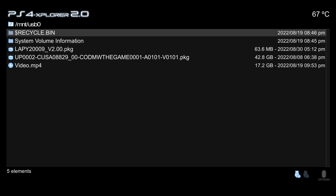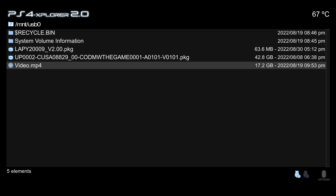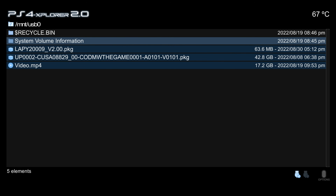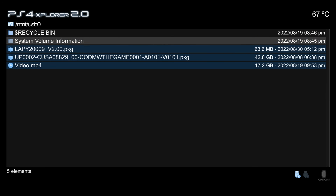You can press left and right on the D-pad to switch between connected USB devices. Pressing triangle gives you the options for the particular file or folder selected. You can also select multiple files by hitting R1 to multi-select — any action like cut, copy, or paste will then apply to all selected files. Press R1 again on files to deselect them, or press L1 to deselect all.